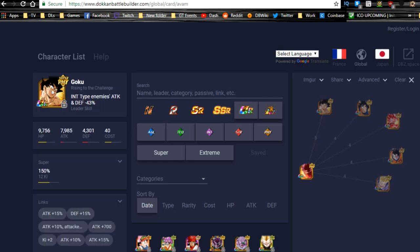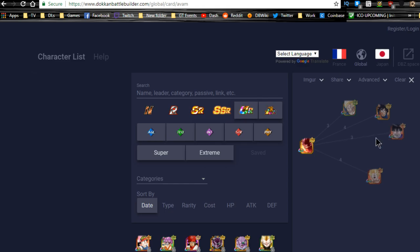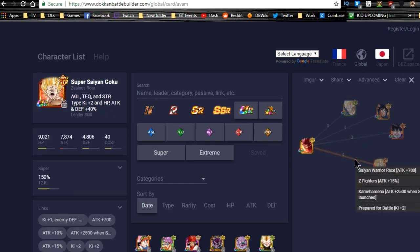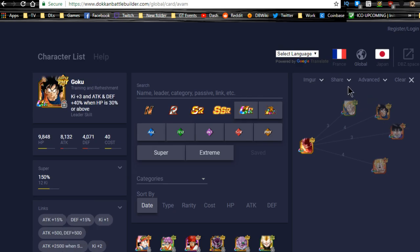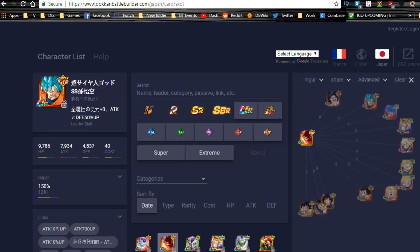For the Planet Namek Saga team: there's the Super Saiyan Goku support with Saiyan Warrior Race, Kamehameha, and Prepare for Battle — decent support. The Planet Namek Saga Gohan from the Extreme Z-Awakening has Saiyan Warrior Race, All in the Family, and Z-Fighters but no Ki links. The old-school Rage Goku has Prepare for Battle, Kamehameha, Z-Fighters, and Saiyan Warrior Race with two Ki. The best linker here is the third-year anniversary Goku, or the STR Super Saiyan Goku who shares four link skills and has Ki support.